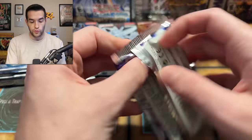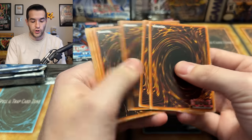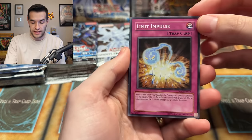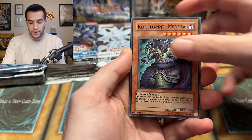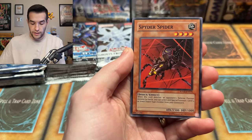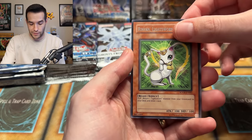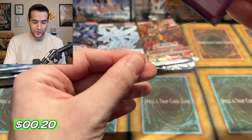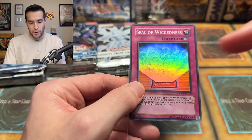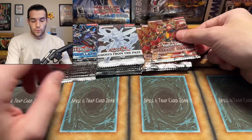Stardust Overdrive pack two: Limit Impulse, Swap Frog, Dark Spider, Reptilian Medusa, Ground Spider, Spider Spider — so many spiders — Gemini Booster, Rin Yan, and a Seal of Wickedness — another super rare out of Stardust Overdrive. We pulled this the other day out of our first-edition pack. It's not worth anything, but at least it's a foil.